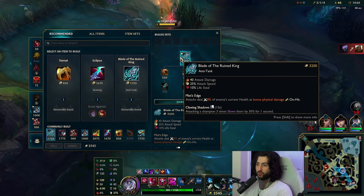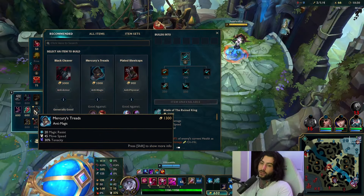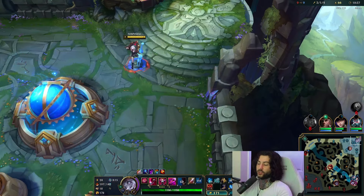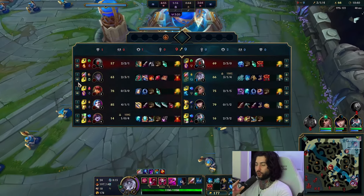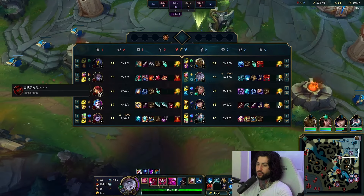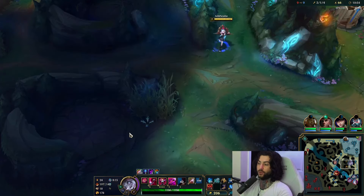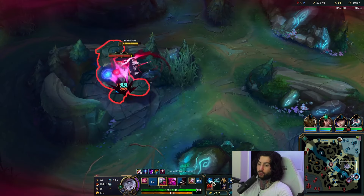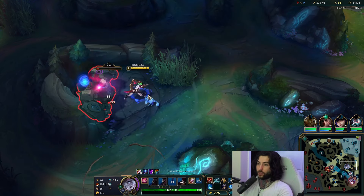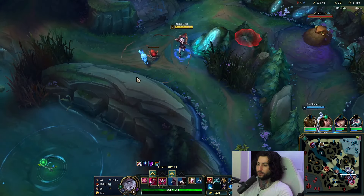For boots, your general options are MR boots or armor boots. If it's an AP mid and AP jungle, you generally want MR boots because you're going to be facing those two champions on the map the most — that's the most important thing when you look at boots. For armor boots, you have to look at auto-attack-heavy compositions specifically. In this game they have a lot of crowd control, so we want Merc Treads.